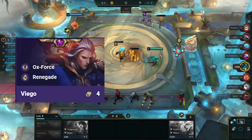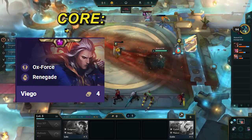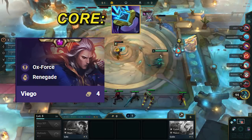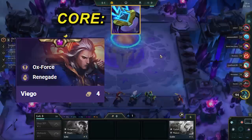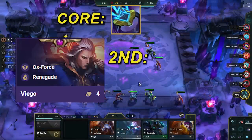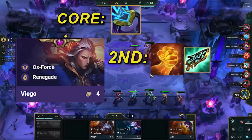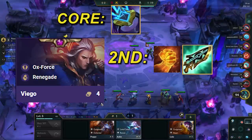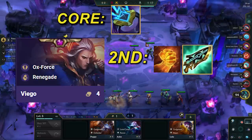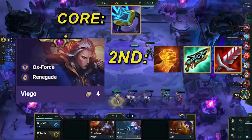Viego is our main carry, so we prioritize making items for him first. He has one core item, and that is Ionic Spark. Spark is amazing as it shreds magic resistance of all units Viego jumps on, allowing him to deal a ton of damage. His second item should be a healing item — Hodge and Gunblade are both good. Hodge is better if you lack damage, while Gunblade is better if you have sufficient damage. VT is always worse than Hodge and Gunblade, but don't be afraid to slam it if you have no other good options.